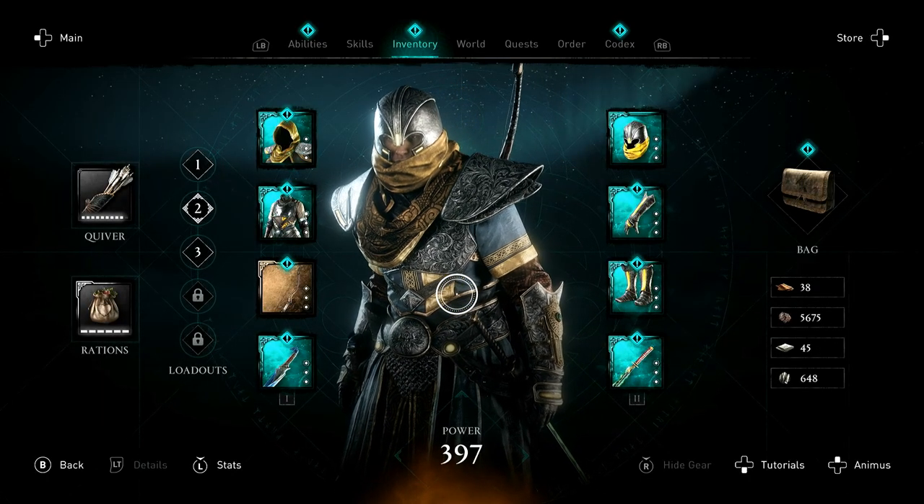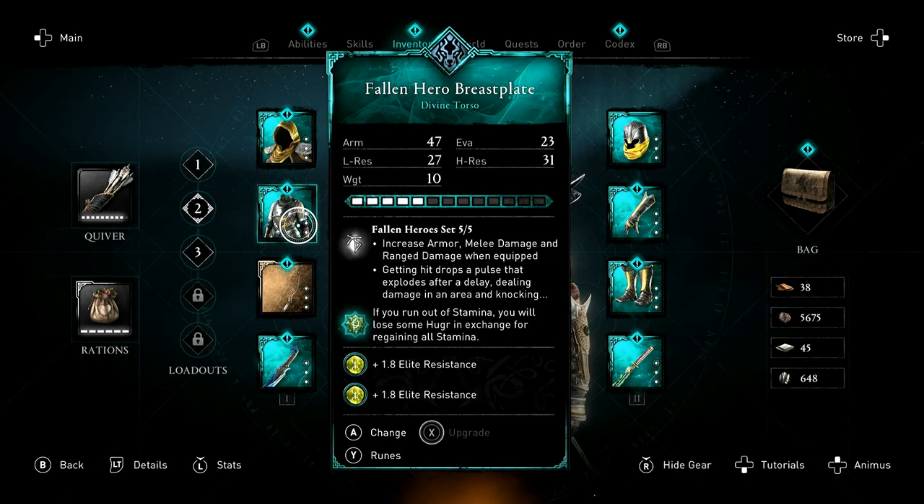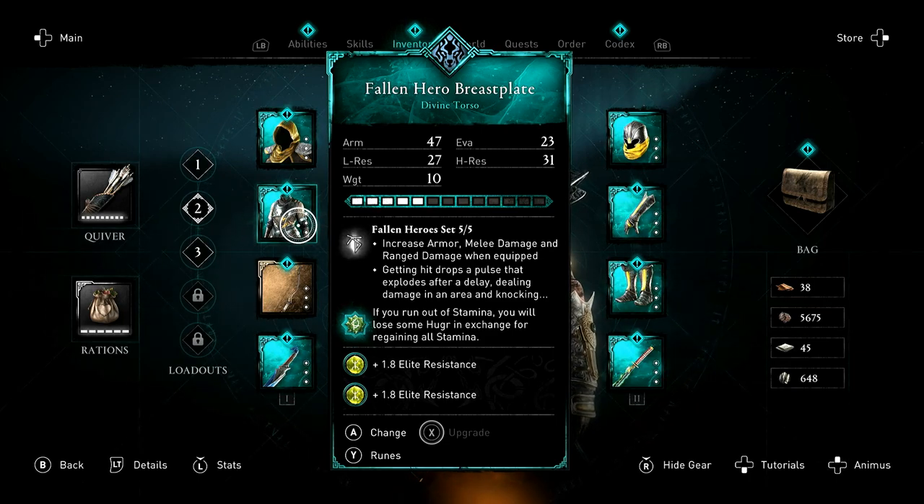For the Fallen Hero armour set there are five pieces, and the set ability is: increase armour, melee damage, and range damage when equipped. Getting hit drops a pulse that explodes after a delay, dealing damage in an area and knocking down all enemies.